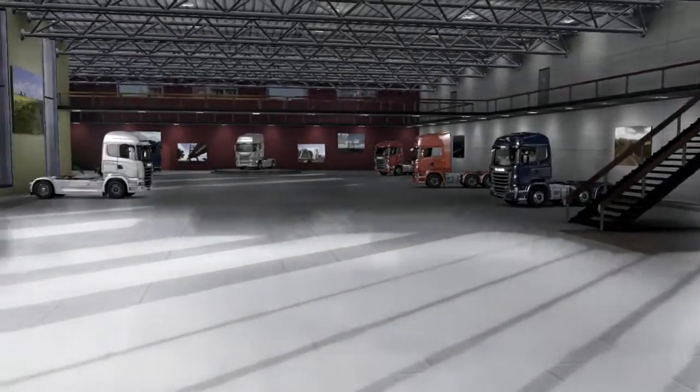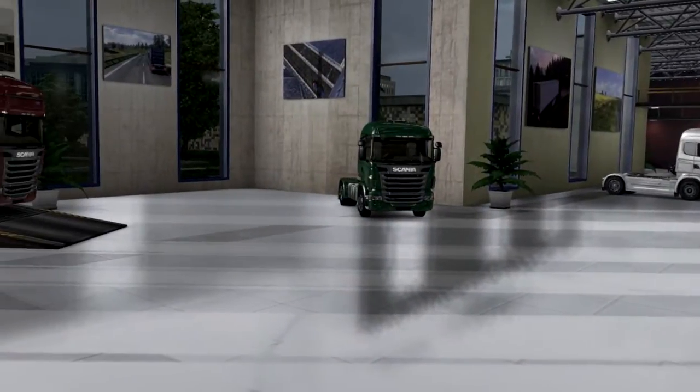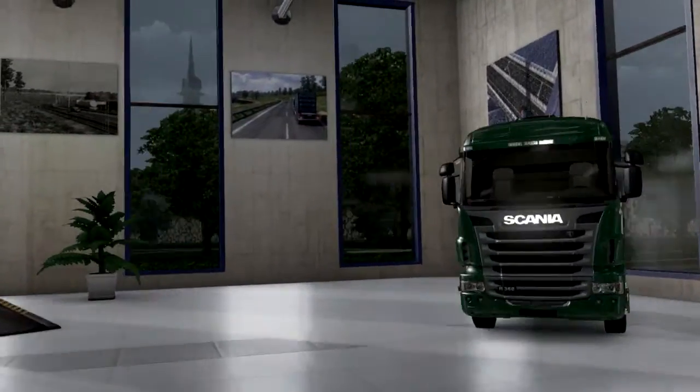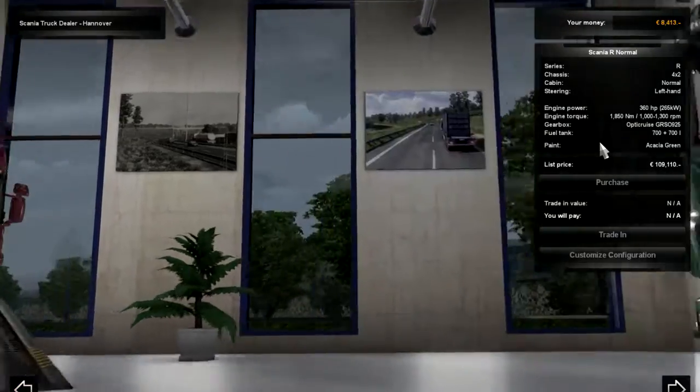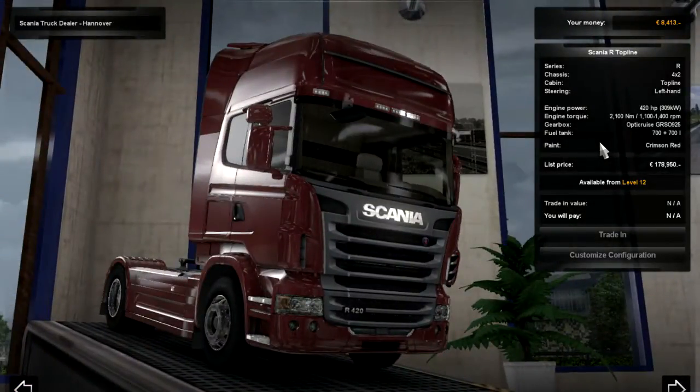Maybe we'll start doing jobs from Hanover now. 360 horsepower - I have no idea if it's good or not. Since it's an entry-level truck, I'm going to get it. It's a 4x2 chassis. I obviously can't purchase it. If I had a $100,000 loan, I still couldn't purchase it. I need to do probably at least a few more jobs. Maybe there's a cheaper truck, but normally they start you on the cheapest one - just a hunch. And you've got to be level 12.